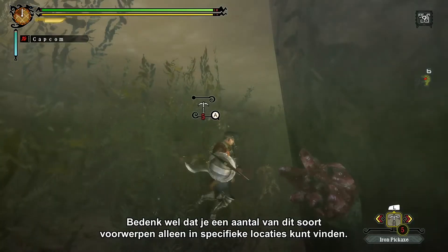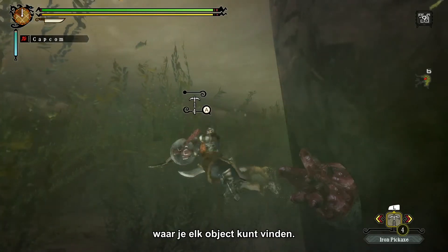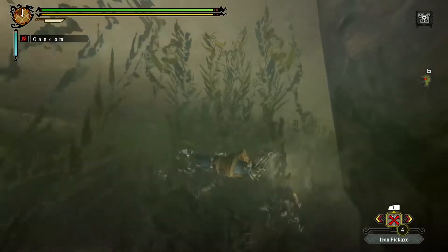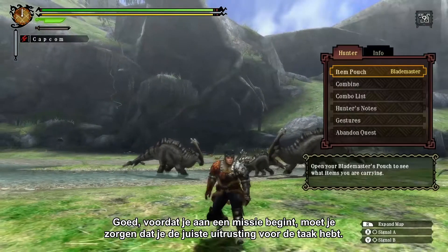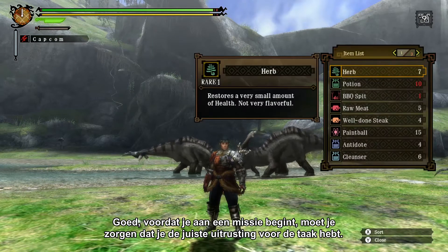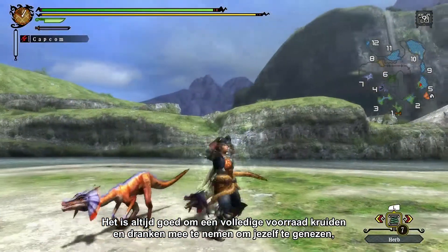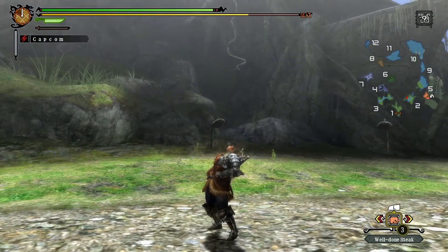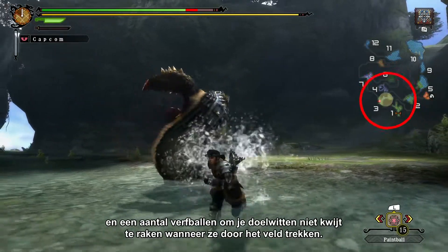Bear in mind that some of these items you may only find in specific areas, so as you explore Moga Woods and other areas, it's good practice to take note of where you can find each item. Now before you set out on a quest, make sure you have the right supplies for the task. Often times you'll need much more than just your weapon. It's always good to have a full stock of herbs and potions to heal yourself, a BBQ spit to cook some meat and keep your stamina up, and some paintballs to keep track of your targets as they move around the field.